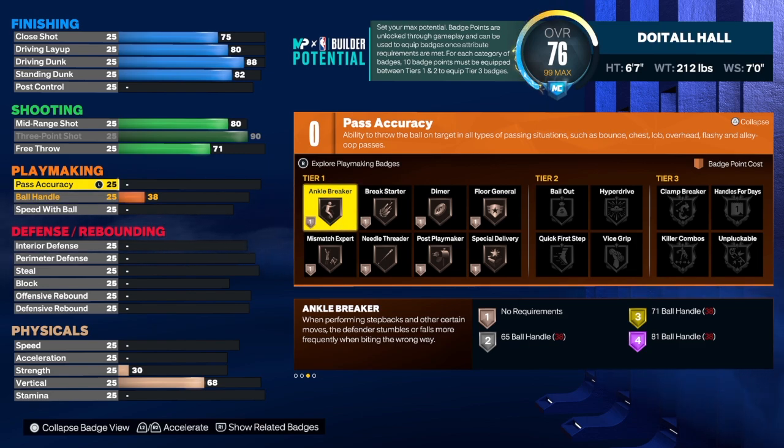Now on the playmaking — hear me out. With my lockdown hybrid defender I don't have high ball handling or high speed with ball, so I'm testing this stuff for myself. I can come out here and give you these attributes with confidence because I actually go out and play the game. A lot of people create these builds but don't actually play — I have tested this stuff myself. I have a point guard, shooting guard, small forward, power forward, and center, so I've run with every position and know the ins and outs.